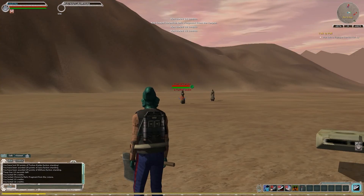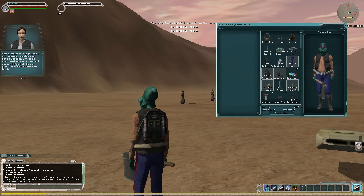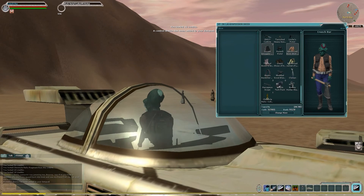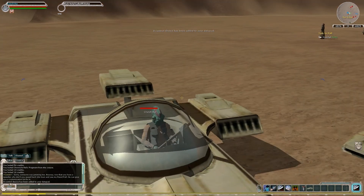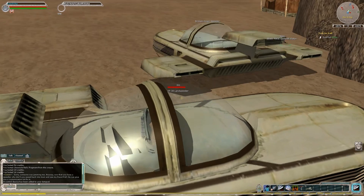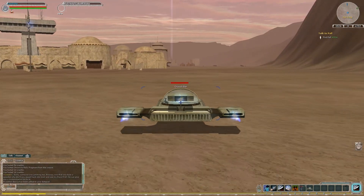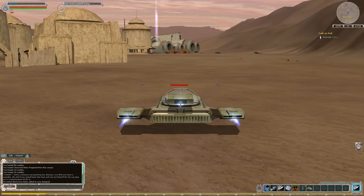Let me just loot these guys quick. He's contacting us about our next mission. Sorry, someone was jamming me. Now that you have a speeder, why don't you speed back into town and see my friend Paul? He can give you a customization kit for it. So now we can summon our speeder. There's our lovely speeder — even though that's the chassis we just stuffed all our components into. This is an XP-38 speeder. And if I'm not mistaken, I think that's the new speeder that Luke complained about when he was trying to sell his speeder for cash to get off Mos Eisley.